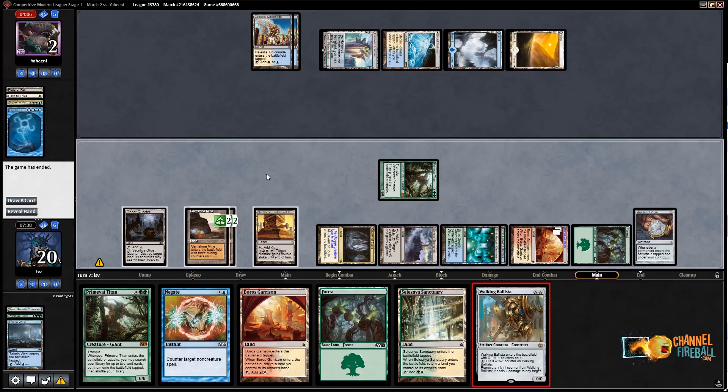Now I just go to my attack — opponent is going to Path or Cryptic or something. They get to tap — just tap and draw. Then I transmute Tolaria West, get a Walking Ballista, play it for enough, and I have Negate back up in case they try to counter. And bam — we did it, we were victorious.